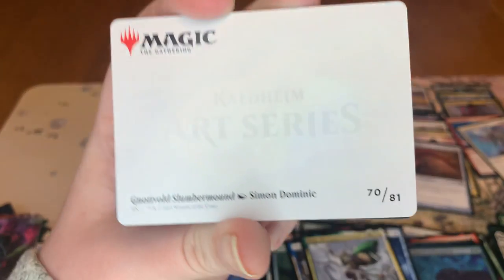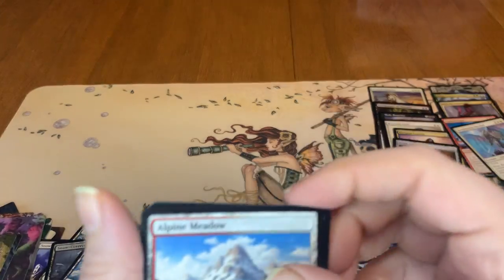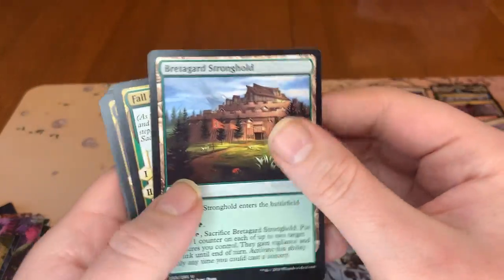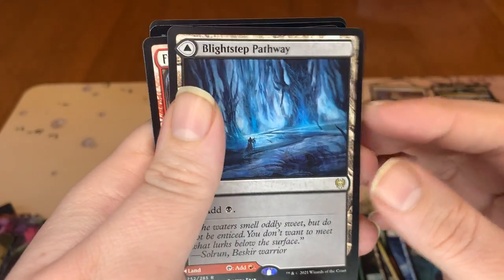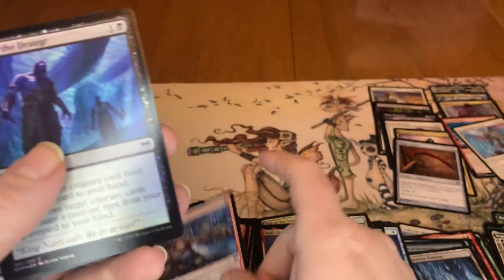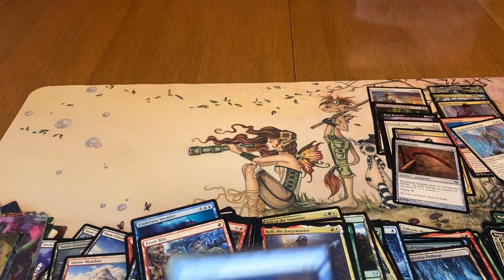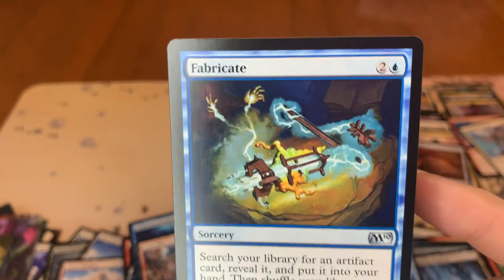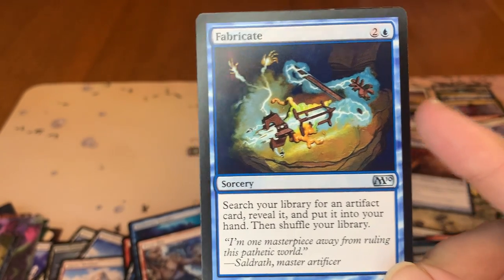Last pack — let's end it out with a bang. We got Nolvard's Slumber Mound as the art card. And we got our land. We got our commons. Uncommons. Looking like a regular old pack right now. So we got Blightstep Pathway. And we got a Fabricate — so we got a list card. And then our foil: Raise the Draugr. List card is Fabricate from Core Set 2010. I like the little artwork they got going on there. Search your library for an artifact card, reveal it and put it into your hand, then shuffle your library.